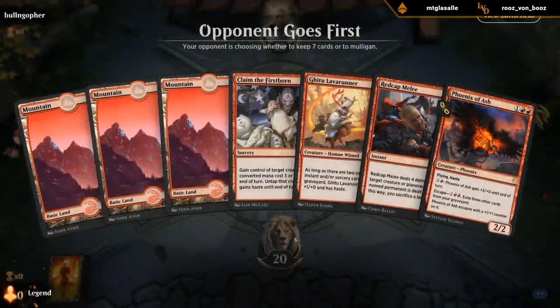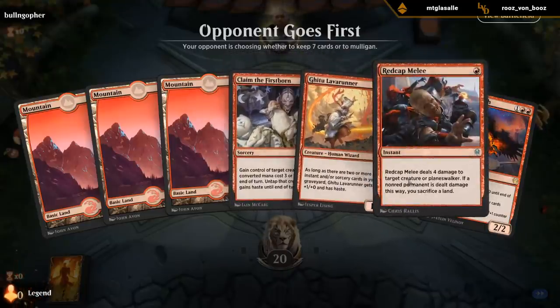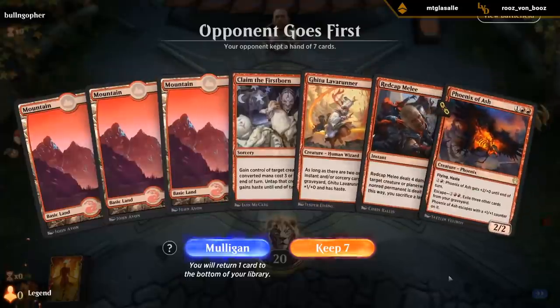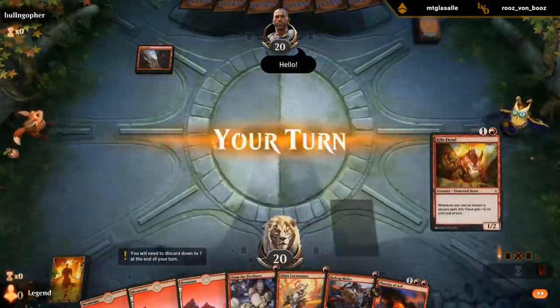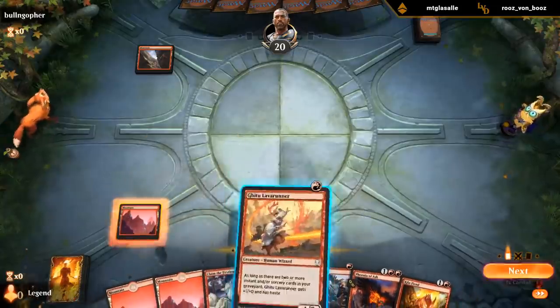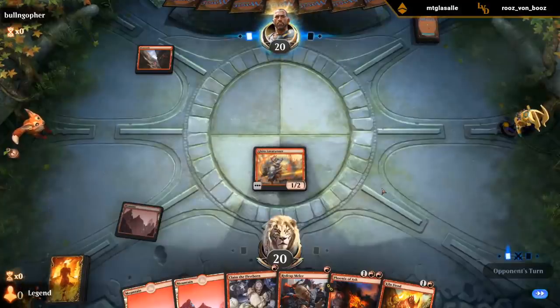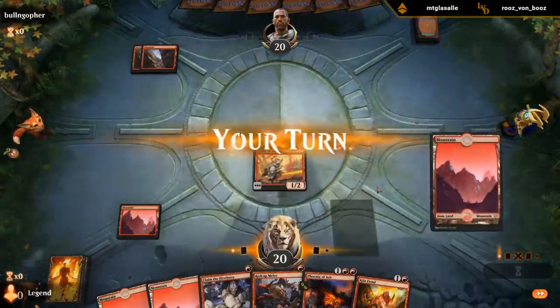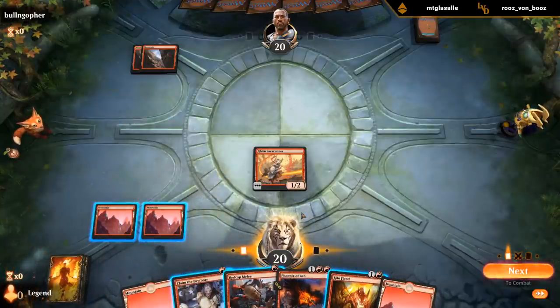On the draw. Claim and Melee aren't really a combo. This hand could still be okay — just kind of depends what we draw in our first couple turns. If it's the mirror match, then Melee is a pretty nice removal spell to have access to. Don't think Kiln Fiend is surviving here. There is something to be said for not playing it, but I do want to curve into Phoenix next turn. And if I wait until turn 4 for Kiln Fiend, it's probably too late.